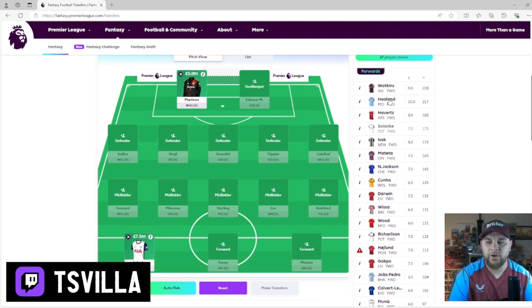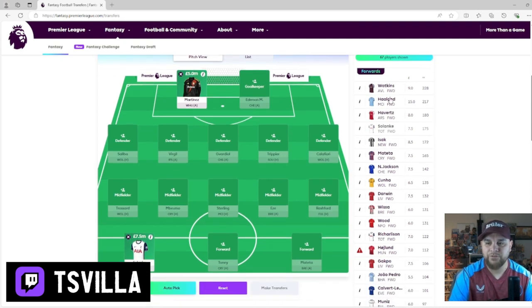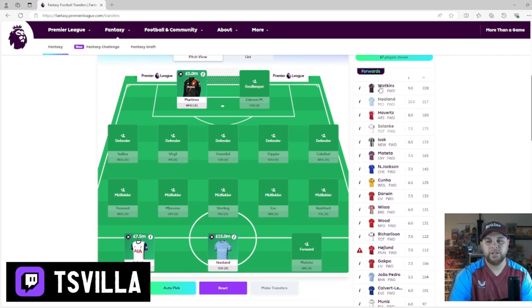Haaland is now the highest valued player in FPL history at 15 million - I don't think there's ever been a 14 million player before. Do we put Haaland in? We'll put him in for now. This is our front line. I do want to put Oli Watkins in - it looks like he's the highest rated points tally for a striker. He's 9 million, which is an absolute bargain. He stays fit, plays every single game, and we're going to create chances for him as a Villa fan. So we'll have those two there.